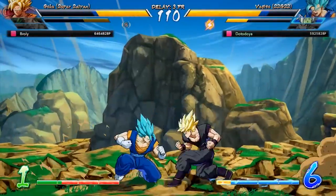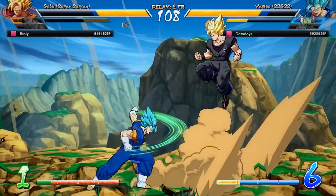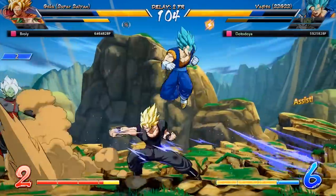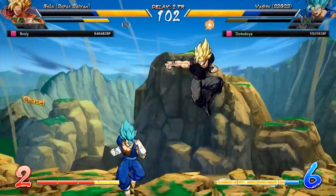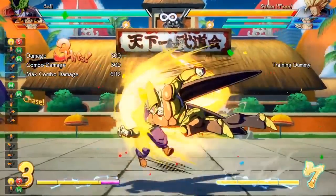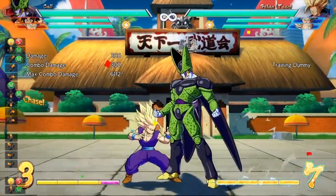I will say that most of the time the mechanic works perfectly fine. It brings you in closer to your opponent, you get the hit on them, and the game continues after that. But sometimes, under very specific circumstances, the Super Dash is actually capable of missing your opponent on the first go around, turning back, and crossing up the opponent.